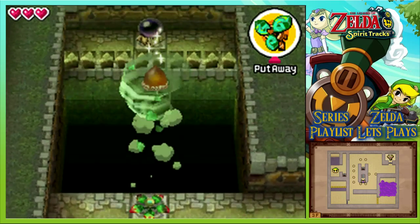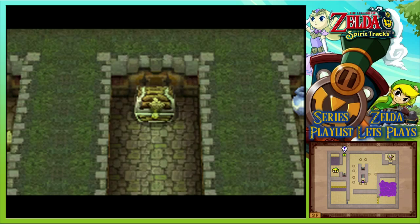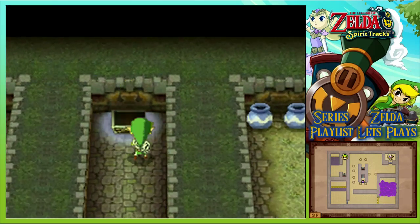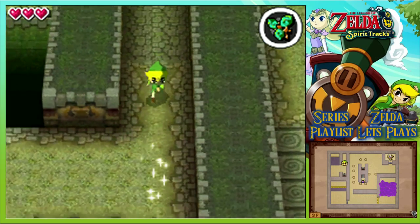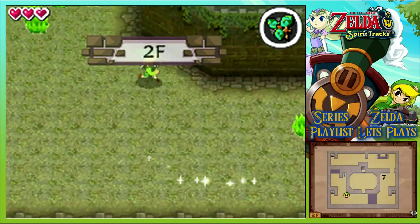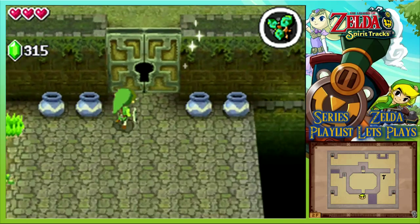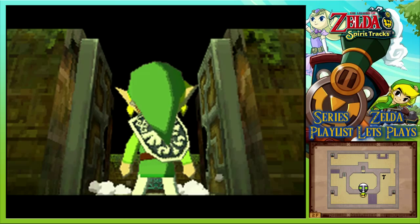Take something there! A treasure chest which I'm sure will contain ourselves a key! It had to be - there was no other route to go after all! Well this is interesting - we can pick up items and just chuck them off edges. We could technically blow monsters away off edges to defeat them, instead of just slashing them, though we'd lose any rupees or treasures that would pop out of them!